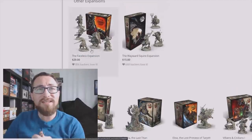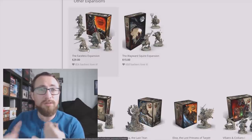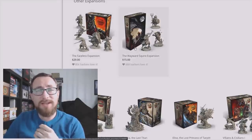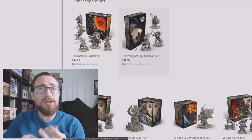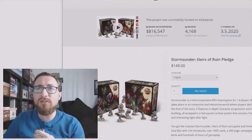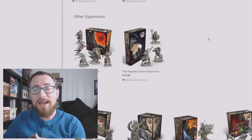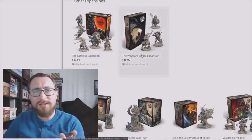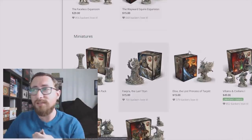Let's go through optional buys one at a time. The Faceless Expansion is included only in the Nier Pledge — the only way to get it is to buy it as an optional buy or to get the Nier Pledge level. If you want the Wayward Squire Expansion, you can get it as an optional buy or if you are a Wild Ascent backer. On the side of your screen when you're checking out, it will say whether you have some of these things in your cart. If you backed Wild Ascent and you don't see the Wayward Squire in your cart, reach out to the creator because that's a mistake he will happily fix.